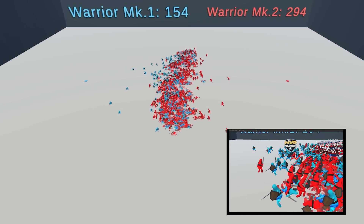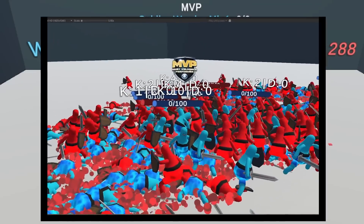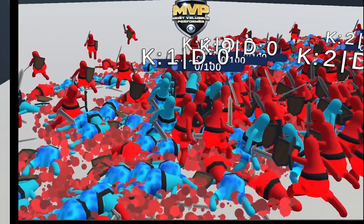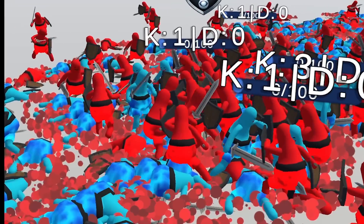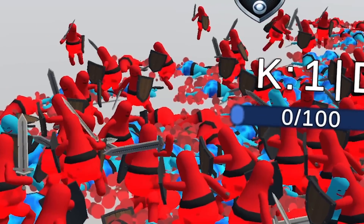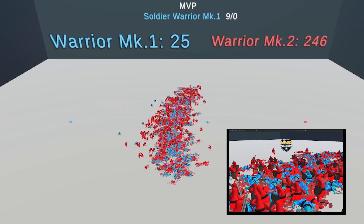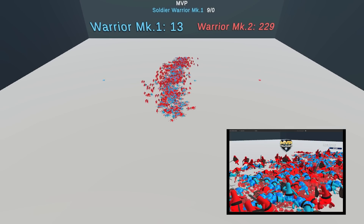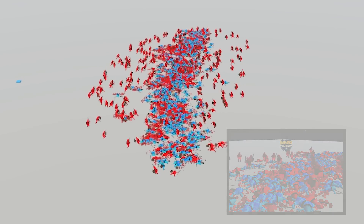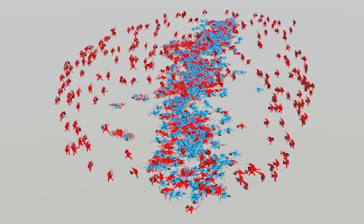Just like in real life, the strategy of surrounding your opponent proves to be extremely efficient, with team red gaining a huge numeric advantage. Despite only about a hundred of them remaining, blue warriors fought like lions, assembling in a circle formation protected from every side — that's why they stayed alive so long. However, once one of them ran out of stamina and the defense dropped even for a second, just like a house of cards the entire formation crumbled. There were some fights afterwards, but it was mainly the reds clearing out the remaining blue army — until only one survivor remained and the red warriors started running in a circle around the last enemy in what I like to think was a celebratory dance rather than AI taunting.